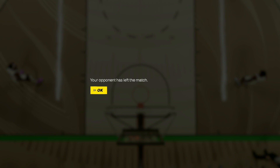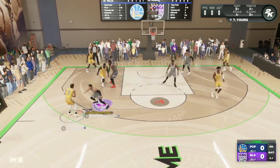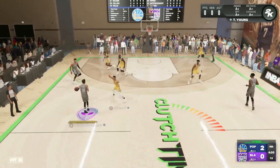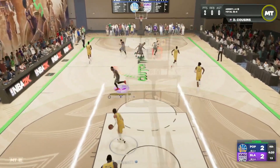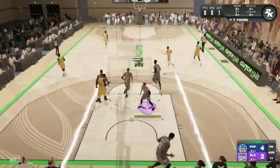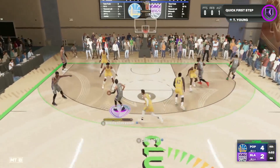Boogie went absolutely insane in the first clutch time game and my opponent rage-quit. Into the second clutch time game — my opponent's squad is much weaker, only a gold center. In the post, you can see Hall of Fame Bully popping up in the top right — he's got 96 strength and the Hall of Fame Bully badge, so he can definitely dominate down low. He's only 6'10" which is a little undersized, but he's really strong. We blow right by the gold center and get a dunk.